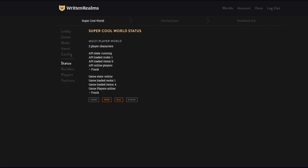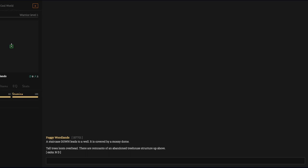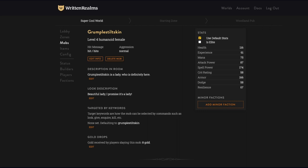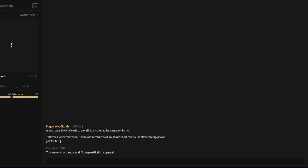I like to restart or refresh the page anytime I make any kind of adjustment. Now I have a builder character. 'Load mob' — we take the mob ID from the link at the very top of the URL, or go to the mob list and you will see the mob ID. So: 'load mob [mob ID]' — you wave your hands and Grumple Stiltskin appears.